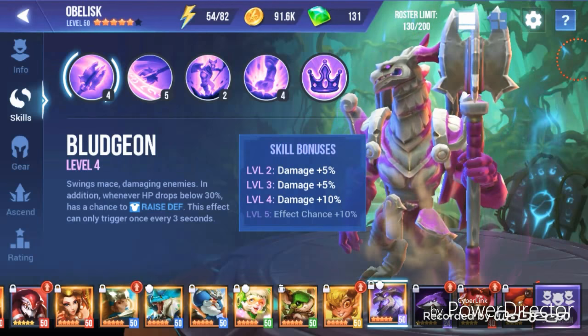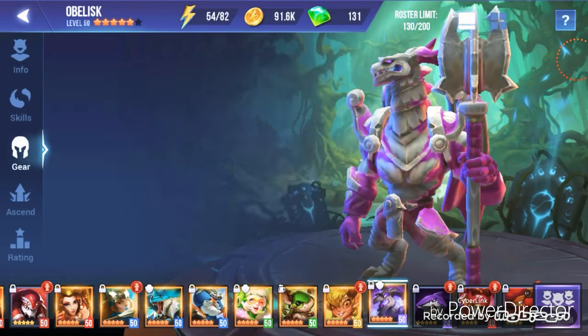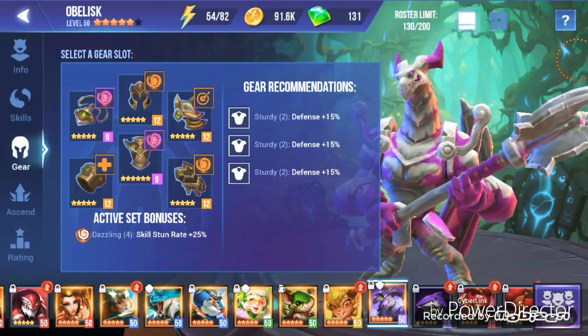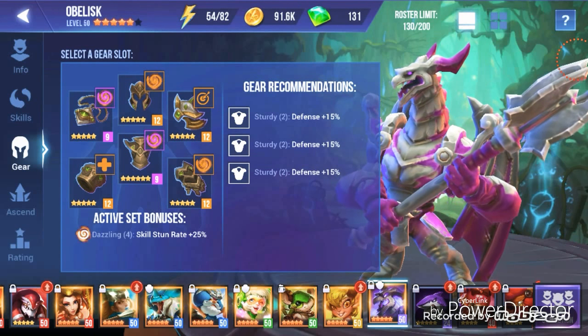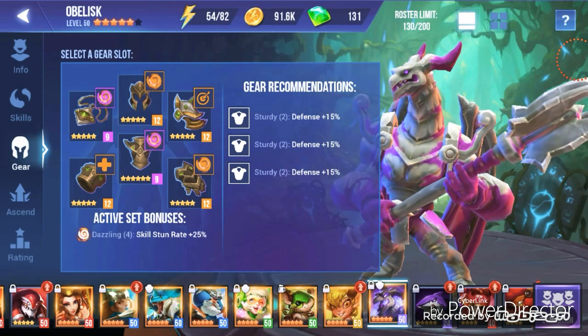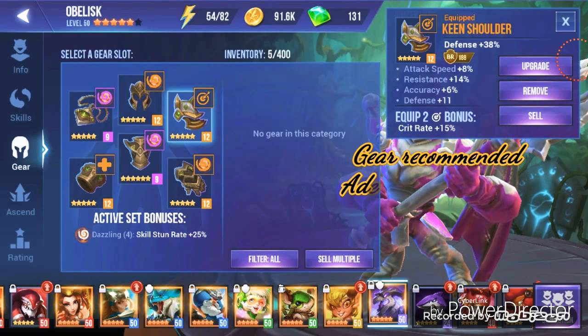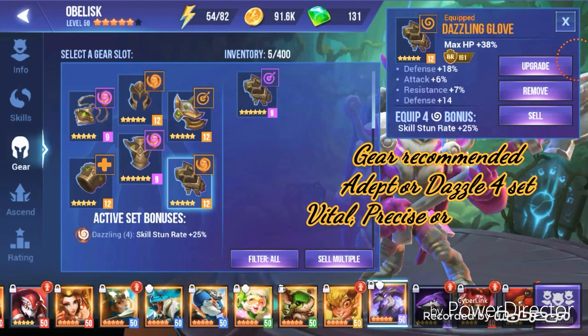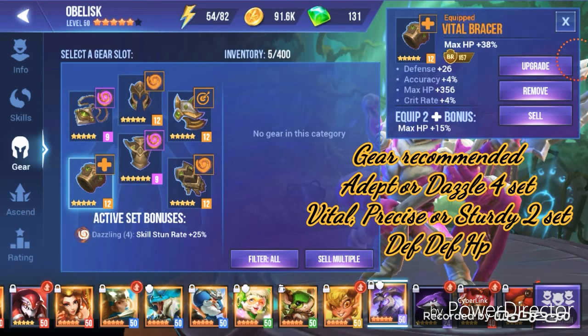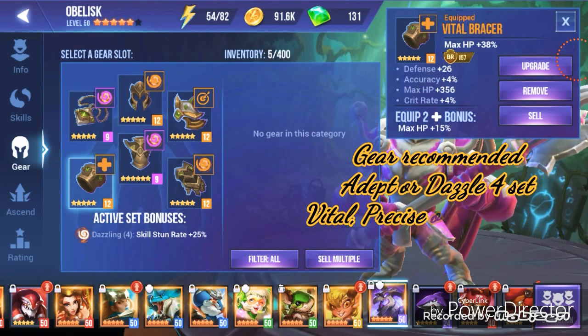Let's go ahead and look into his gear. As you can see, I do have him on a Dazzling Broken set — I do want him on a Dazzling Vital set however. For his shoulders I have defense, his gloves are HP, and his bracer is HP, but I would like one of these to be defense as well.